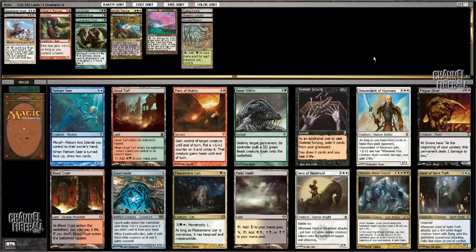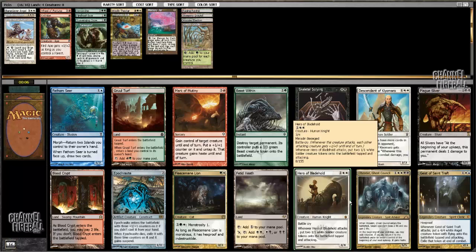Fleece-Maned Lion is a card that's very good with Cradle — you not only can start getting your Cradle going with it, but it uses the mana from Cradle very well. Hero of Bladehold is another card that's good in this deck, but it's a little bit white-heavy. Gruul Turf is not good enough to take this early, and I don't think I want to go into blue to get Geist of Saint Traft. So it's basically between the Lion and the Hero, and I think I'm actually going to take the Hero, even though that's harder to cast.